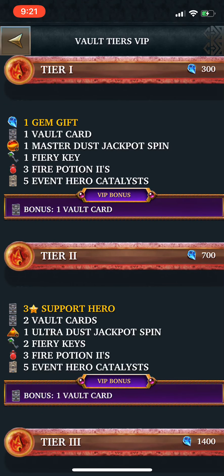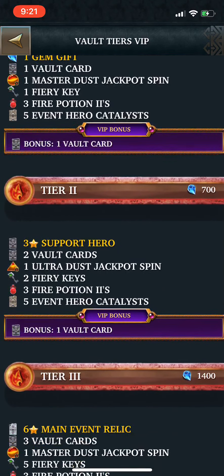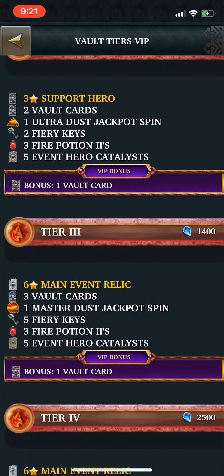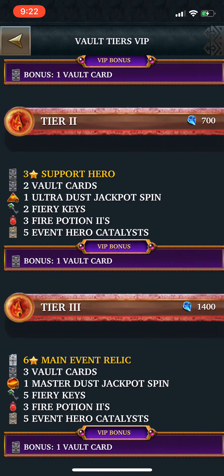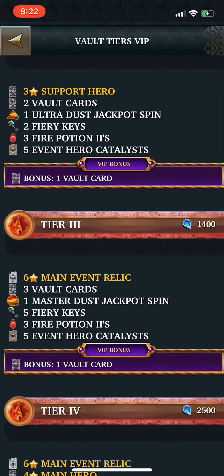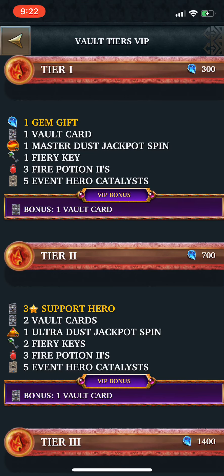If you go into the tiers, you can see every single tier has some contents. The guaranteed support card starts at tier 2, and at tier 3 you get a main event relic. So a total of 2,400 gems will get you a support card plus a relic and potential for any other cards in the vault. Being a VIP, you will get a bonus vault card on every single tier. At lower tiers 1 through 3, you're getting 3 additional pulls compared to before — you can get a total of 6 as non-VIP, and as VIP you get 9 total. That's a 50% increase going from 6 to 9, which is a nice amount.